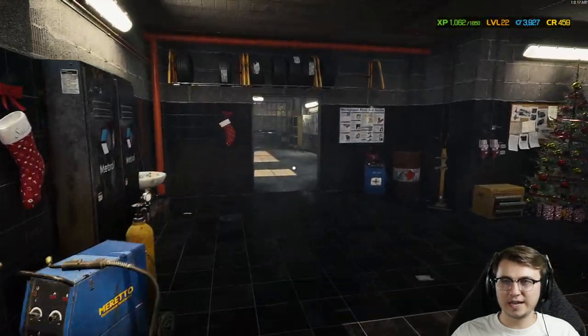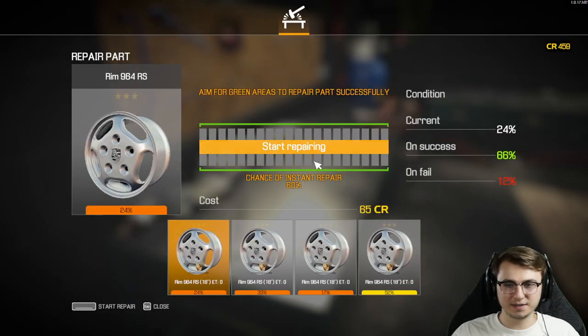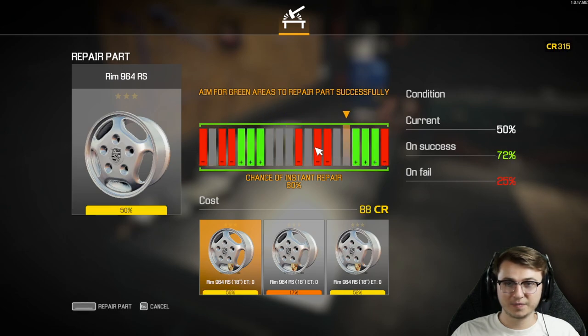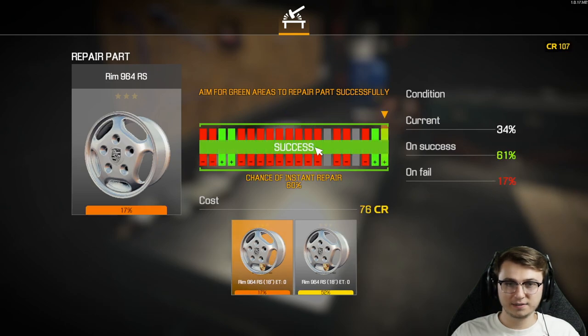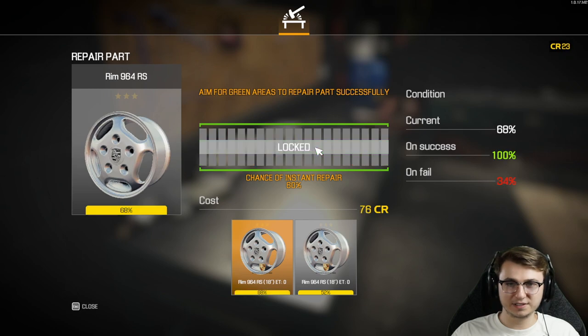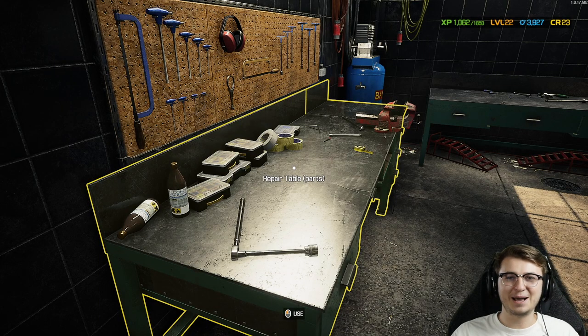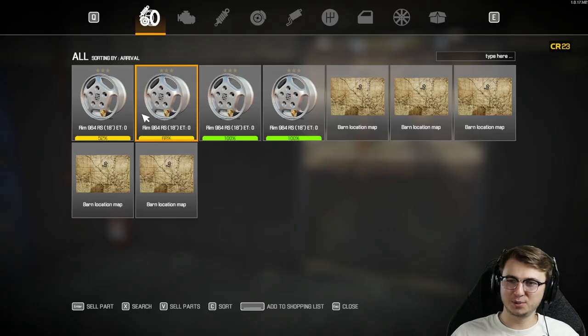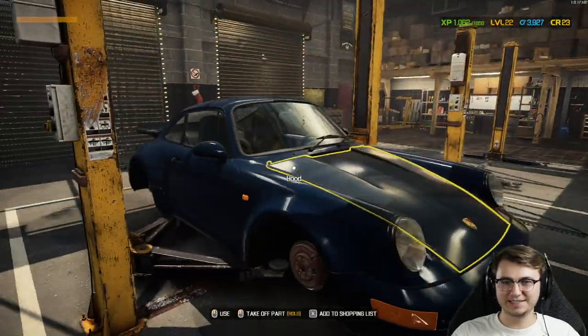Since we have four RS rims in inventory, I'm going to take those in and it looks like we can actually repair them. I'll do the very best I can. Wait — locked? Oh, locked because I have no more money. I was not paying attention to how much it costs to repair those. Now we have two 100% rims and two 50 to 60% rims for the Porsche. Yikes.